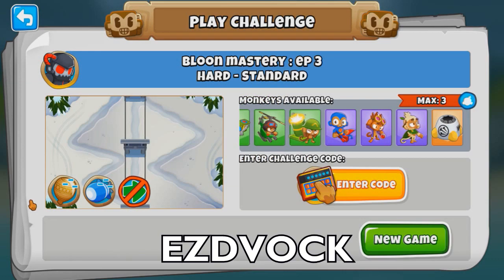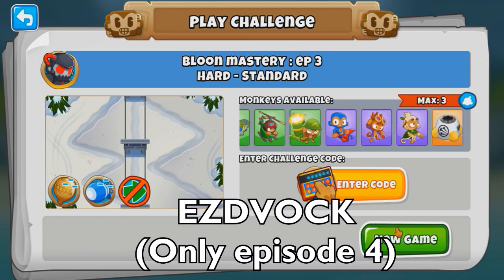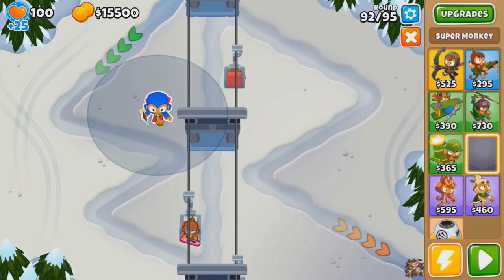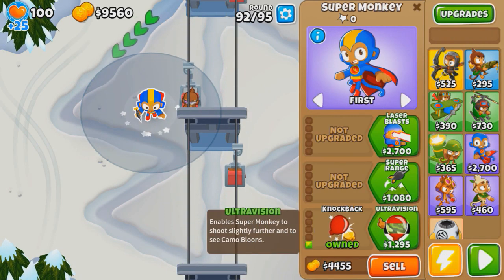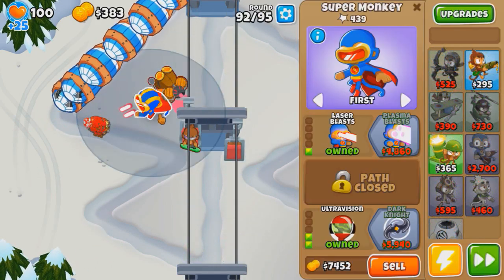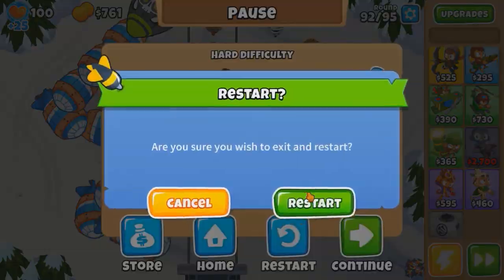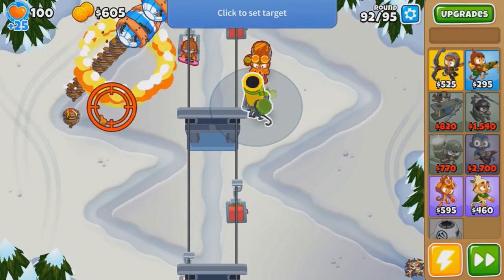Loon Mastery episode 3. Have I played episode 1 or 2 before? Either way — max 3 towers, I see. We have a super and an alchemist, which sounds like a pretty nice starting combo of 2 towers. We'll need Ultra Vision. Let's get a tier 4 alchemist buff. So first off, that doesn't work currently. Mortar, 4-2-0, and then alc buff — the mortar marker for the win. How many pops does it take to kill ceramics? Looks like 3.